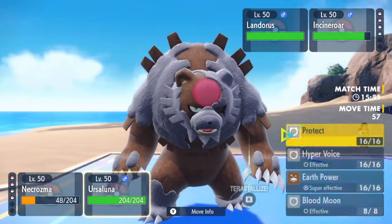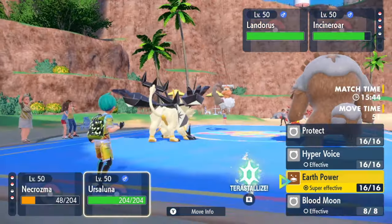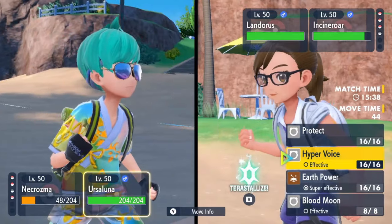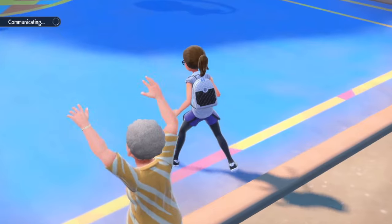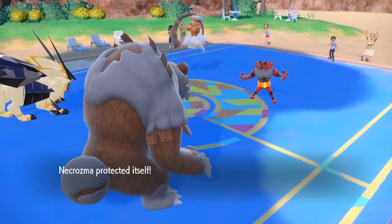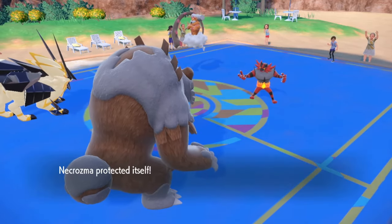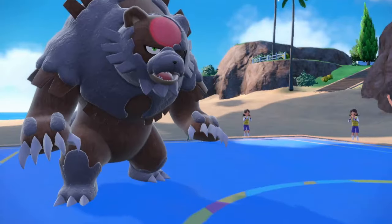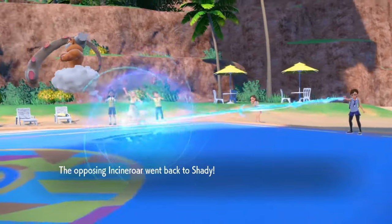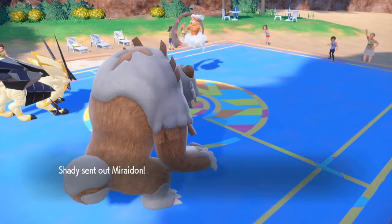I'll Protect here — I could go Tera Normal but I want to keep my Ground typing as long as I can. Incineroar is already at minus two. I'll go for Hyper Voice. He's probably going to try to get rid of Necrozma on this turn — there's the Earth Power. I could go Tera Grass but I don't know if I live the Earth Power from this range and if it's even worth it. He goes for Parting Shot — that's bad. Miraidon comes in.